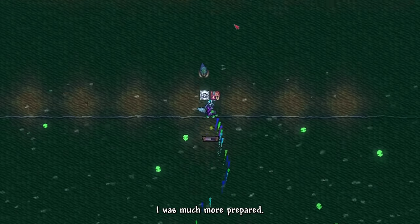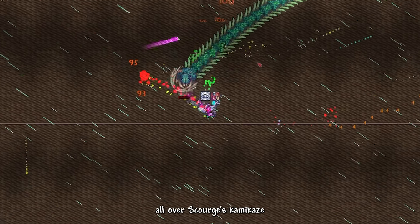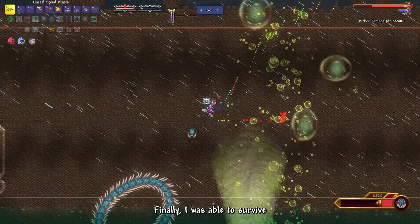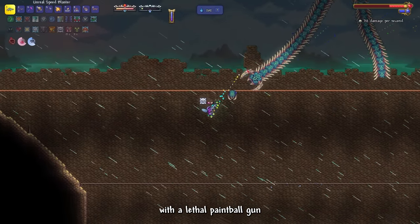The next time I fought him, I was much more prepared. I tightened up my play and gloriously maneuvered through Scourge's kamikaze attacks. Finally, I was able to survive through Scourge's desperation phase, successfully defeating the giant wet worm with a lethal paintball gun.